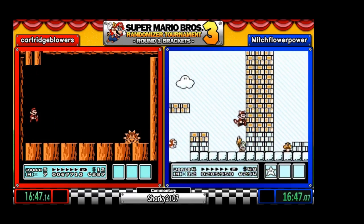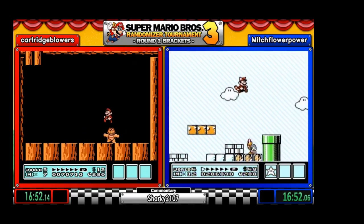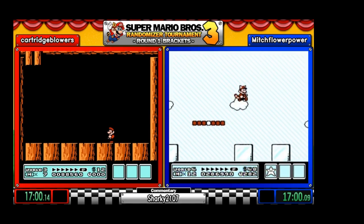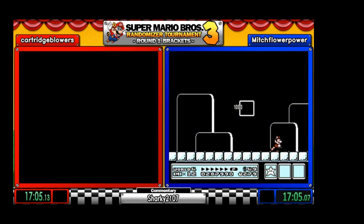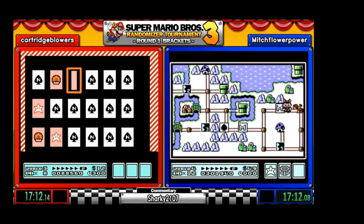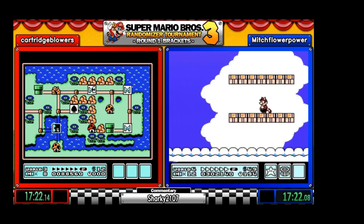That was a beta level. And another thing to note in this randomizer: you see on the bottom the world they're in. Like on Cartridge, he's in the fourth world map, but he's on his third world of the run — so that doesn't correspond with the map world. And Mitch is on his fourth world, while Cartridge is on his third.